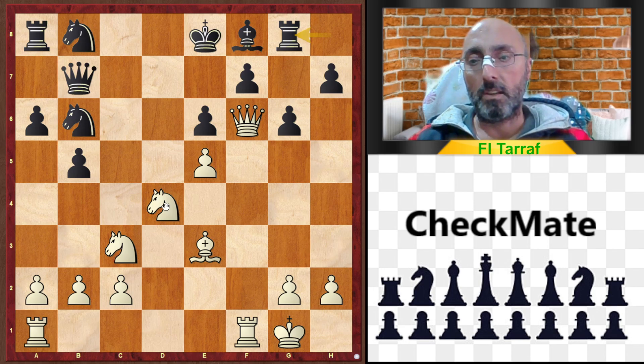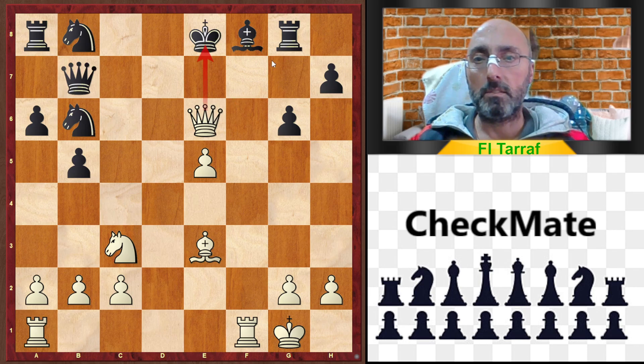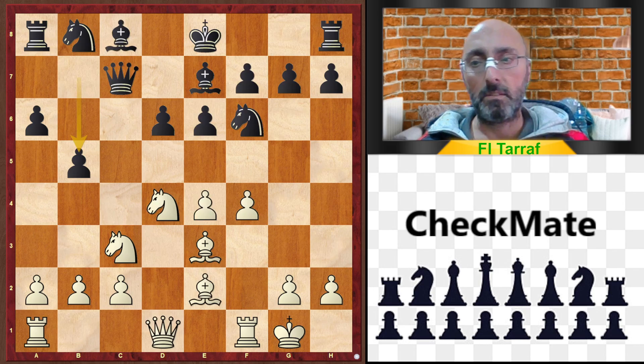Now the killing move: Knight takes e6 — this is a winning move. After this move, black resigned, because in case of pawn takes, Queen takes, forking the king and the rook. So be careful: b5 is not an accurate move, and g6 was another bad move from black, opening the position while the king is still in the center — giving white a big advantage.